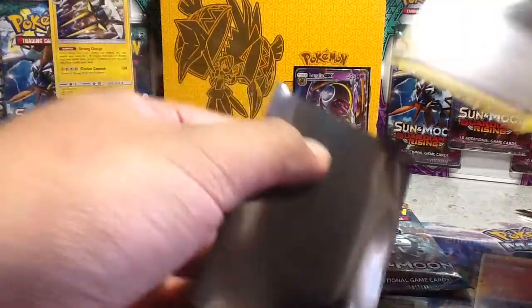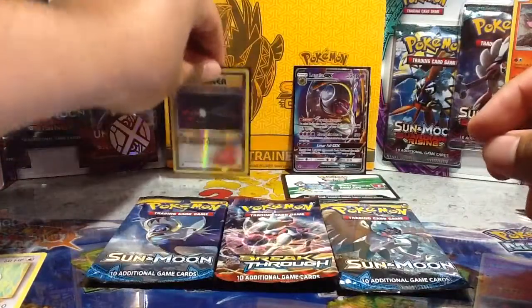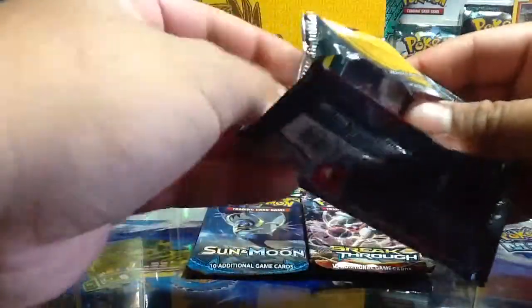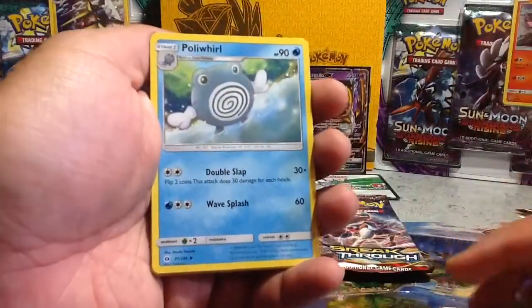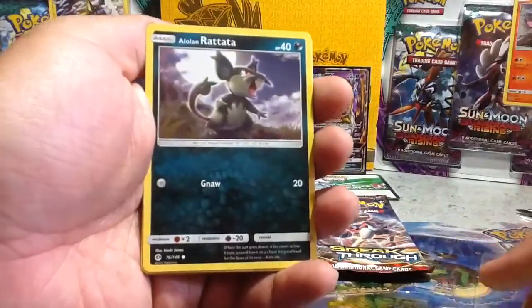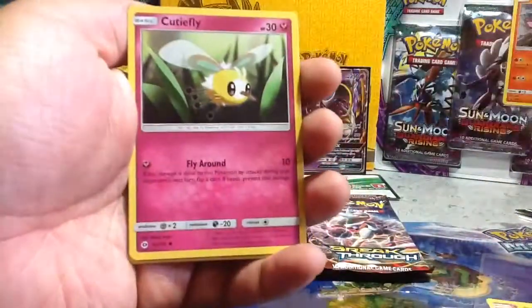Okay, let's go ahead and sleeve this right now — put it in the background. Our first reverse. Let's open up our first of the two Sun and Moon packs. Let's do four to the front. We have our energy right there, Nest Ball, Poliwirl — that's a really nice artwork, I really like that one. Zini, Alolan Rattata, Snubbull, Makuhita.